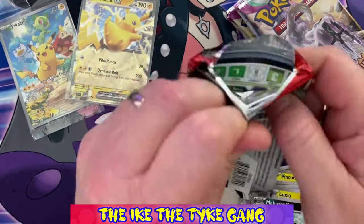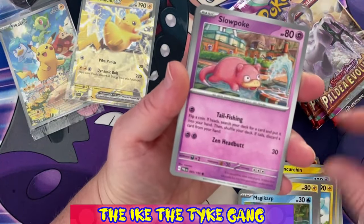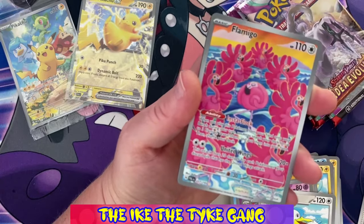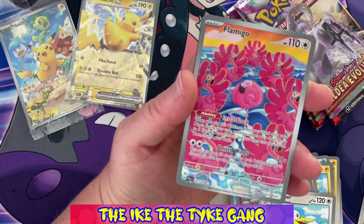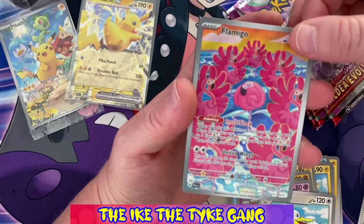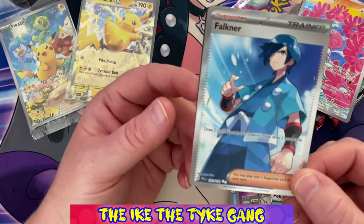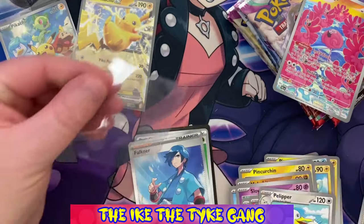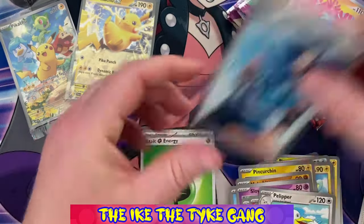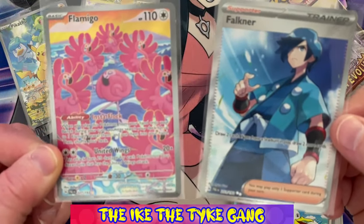Pack four: Pincurchin, Makuhita, Magikarp, Slowpoke, Toxicroak, Croconaw, Polipoed, a reverse Shinx — and wow, look at that one — Flamigo! That is fantastic. I haven't actually pulled that card or even seen it before. Do we have a double hit in here? We do! Look at that — a Falconer full art trainer card! What a pack — two hits in the one pack and two absolutely amazing cards. Let me get them sleeved up and then I can show you them a bit closer. Wow, look at those two awesome cards in the one pack!